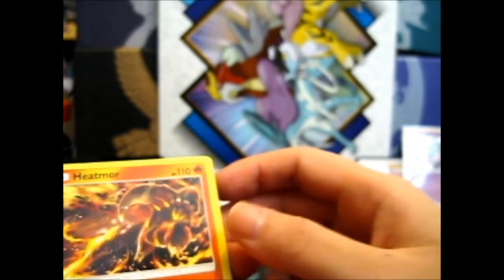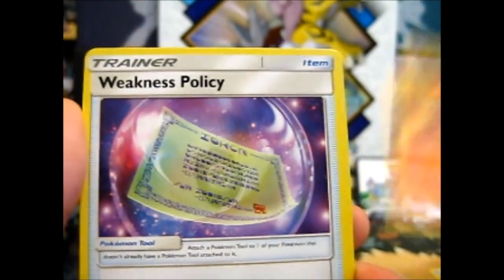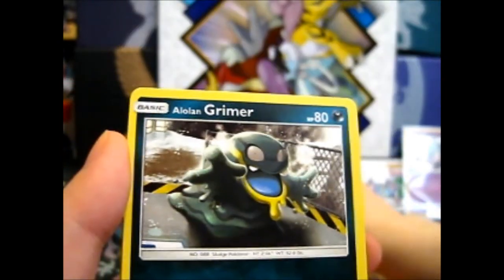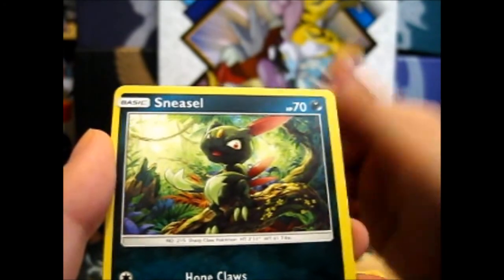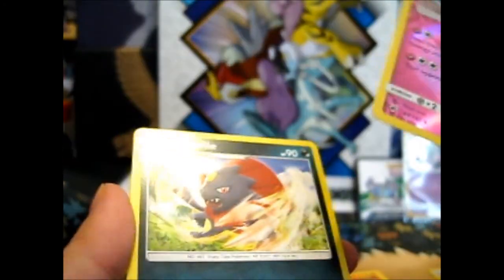Okay, we got a Burning Shadows pack. Hopefully this will be nice. Four cards: an energy — just put it on a pile down here — a heap more commons, Weakness Policy, Brocktown, Alolan Grimer, Noibat, Horsea, Alolan Vulpix, Sneasel, a reverse Shiinotic, and — ooh — a rare Weavile. And our last pack for this.